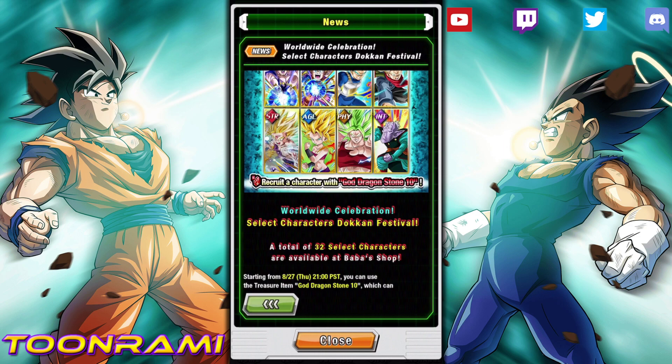A lot of people were hoping for it and were kind of disappointed, so seeing this is actually pretty hilarious. The AGL Caulifla and the Physical Kale both already have their EZAs on JP, so they will be getting it on global at some point. People are now saying it's probably going to happen when the LR J unit shows up on global — if that's the case, we're probably going to have to wait a little bit.